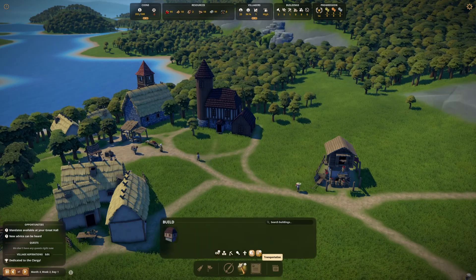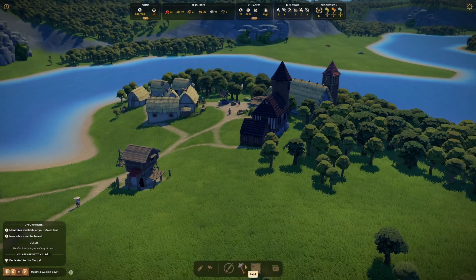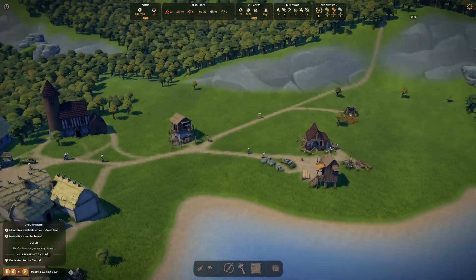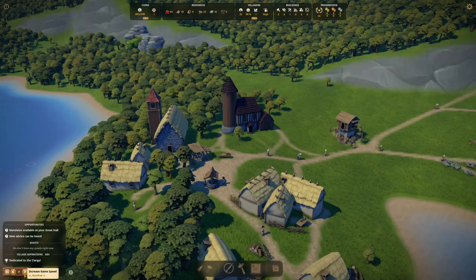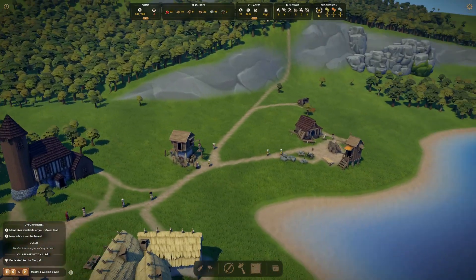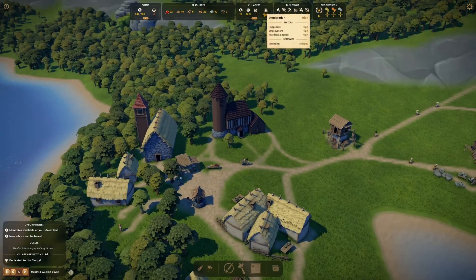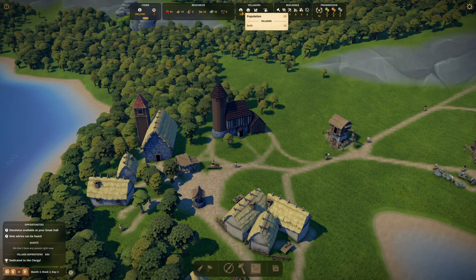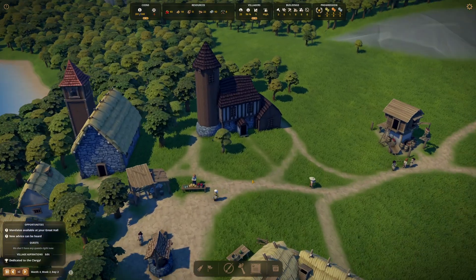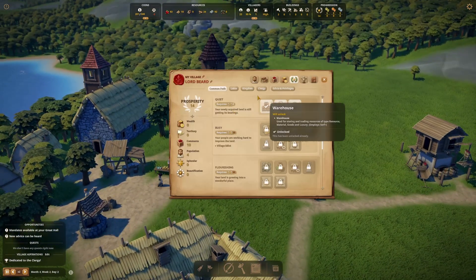We've unlocked the bridge for crossing gaps, though we probably didn't need to spend that money just yet. Let's speed things up slightly. We've actually got high immigration here. Looking at comforts — maybe we should do something to up our prosperity, perhaps get some items placed.